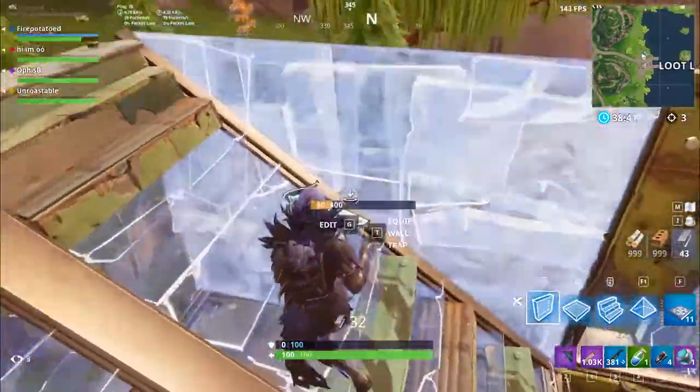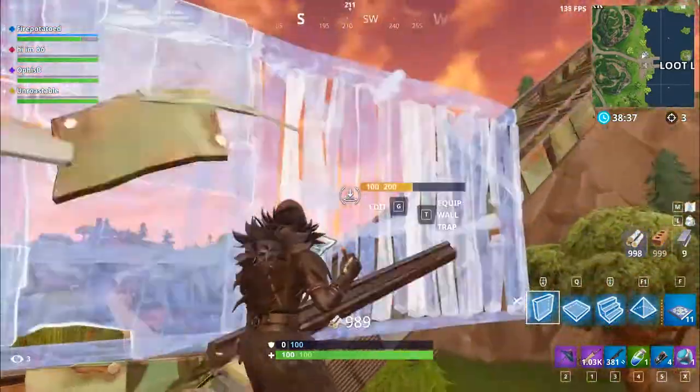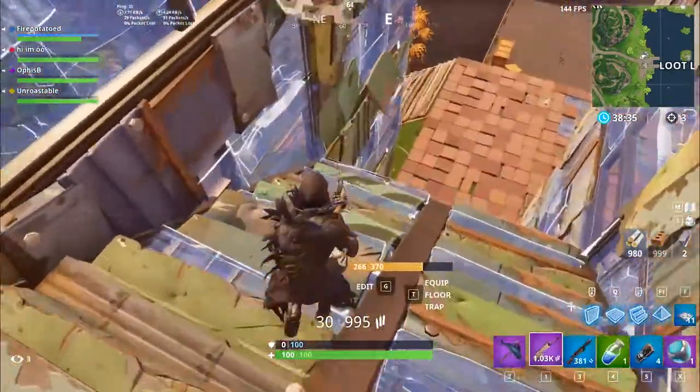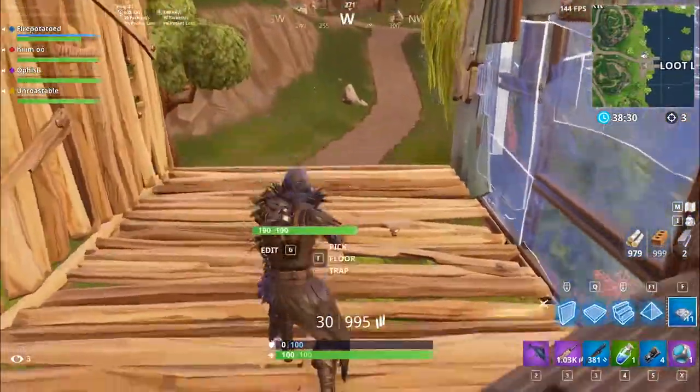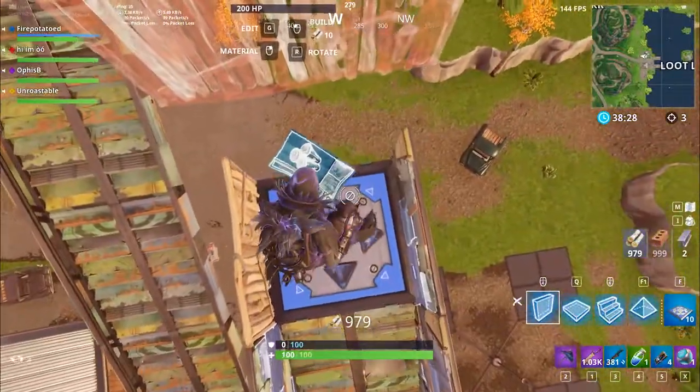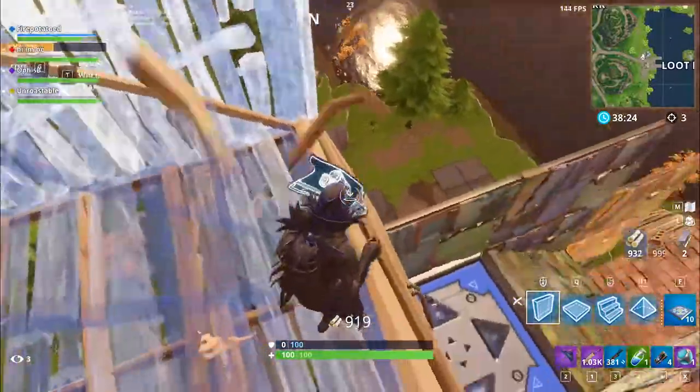So we set it up like this: I go up two walls and then two stories, set up a flat, then put another flat right there. You put a bounce pad, it jumps up there, and you put another bounce pad and just keep going — that's how it works. But this way is a bit harder, so there's an easier way.